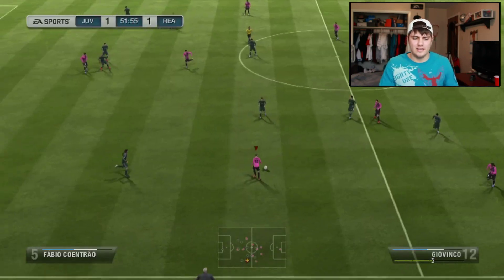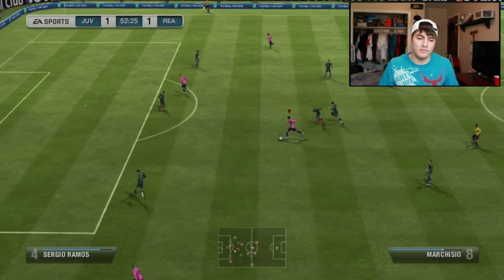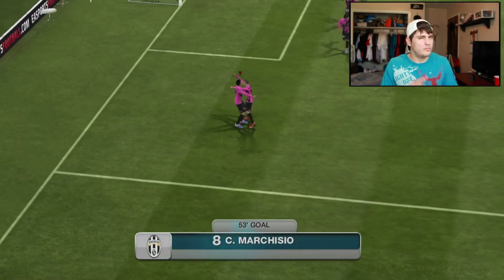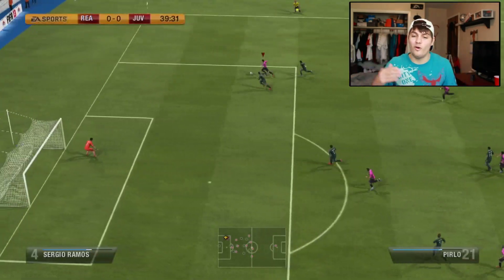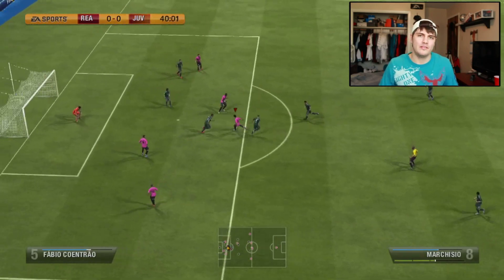In the midfield you've got Marchisio holding it down, you've got Asamoah, Lichtsteiner, Pirlo, and Vidal — it's just a great combination if you're running the five-midfielder set. What makes Juventus so special is the defense; they just work so well together. I like using Pogba, you have Chiellini, Barzagli, and then Buffon in the net — he is a true G.